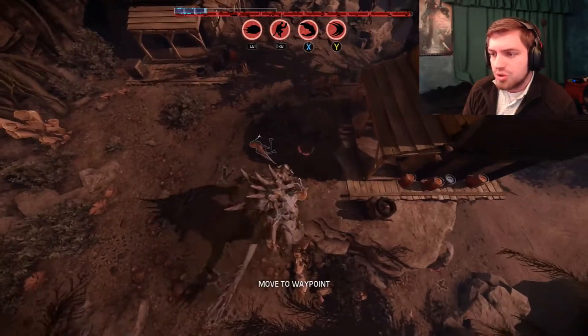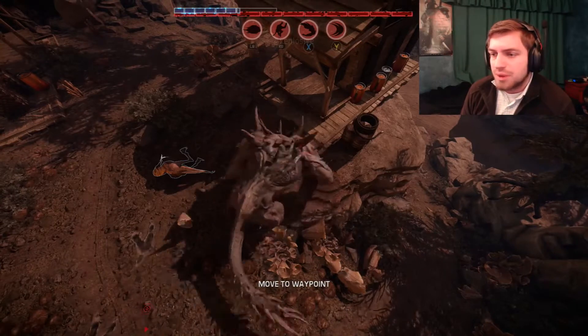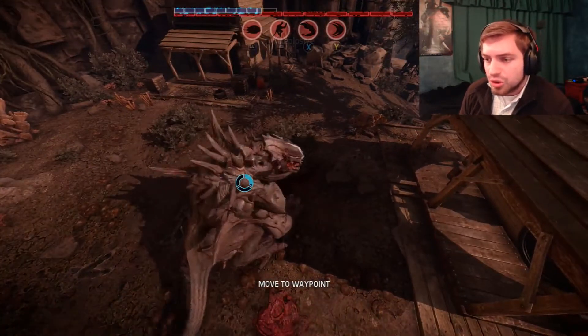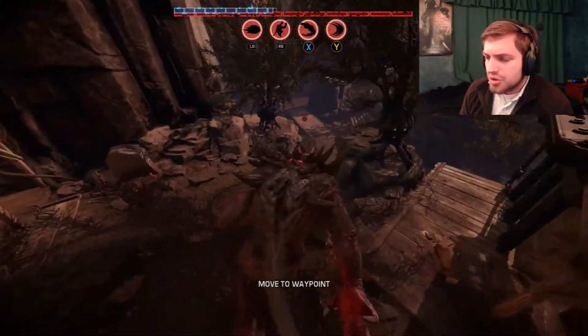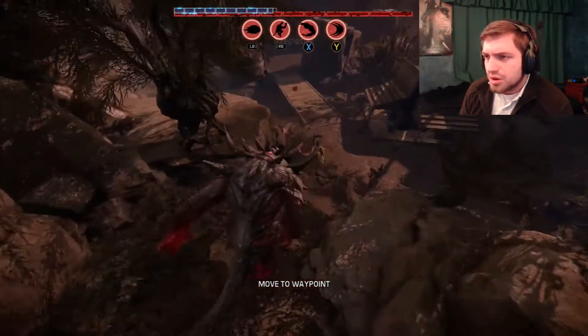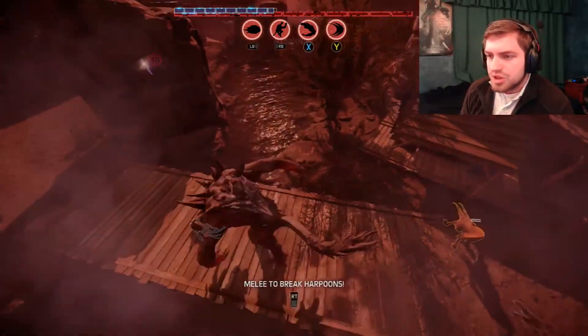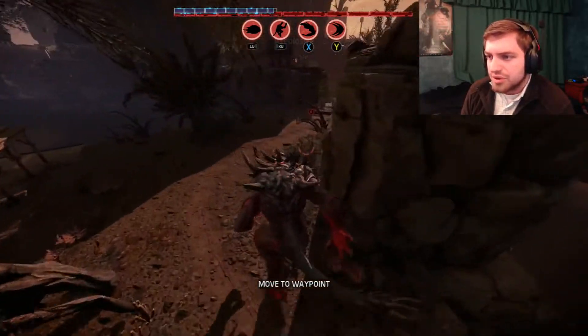Once you evolve, you need to try to feed up as quick as possible and build back that blue armor bar. The larger the animal, the larger amount of armor you can get, as shown by those little blue circles. We just got hit by some traps put down by the trapper, which means we're going to have a fight pretty soon.